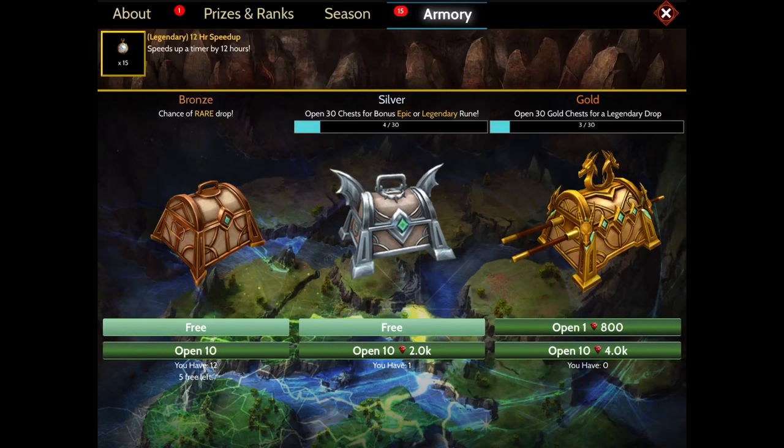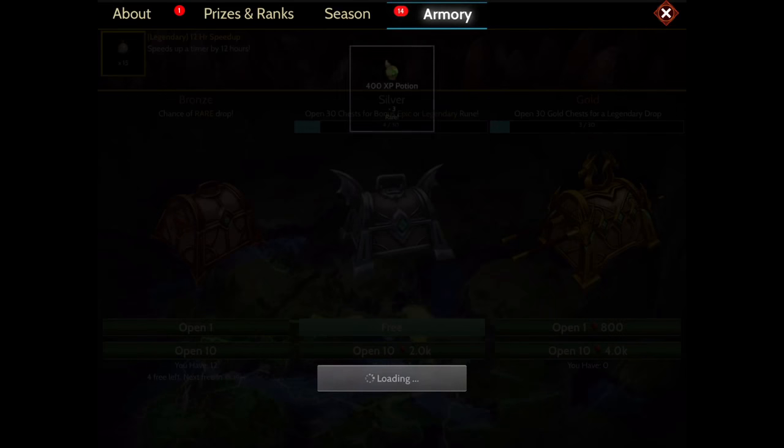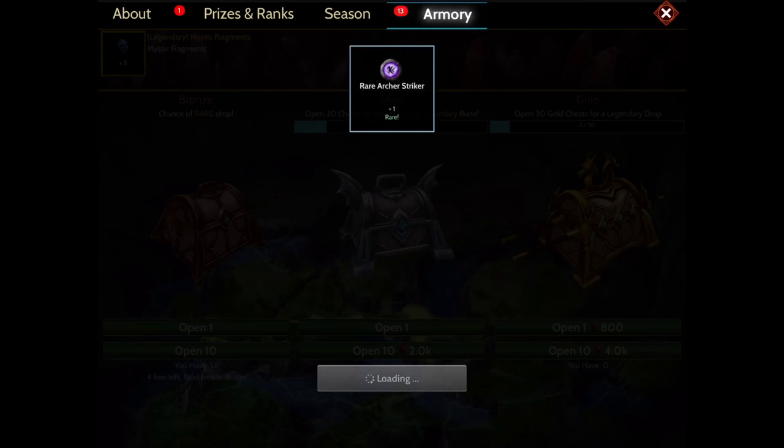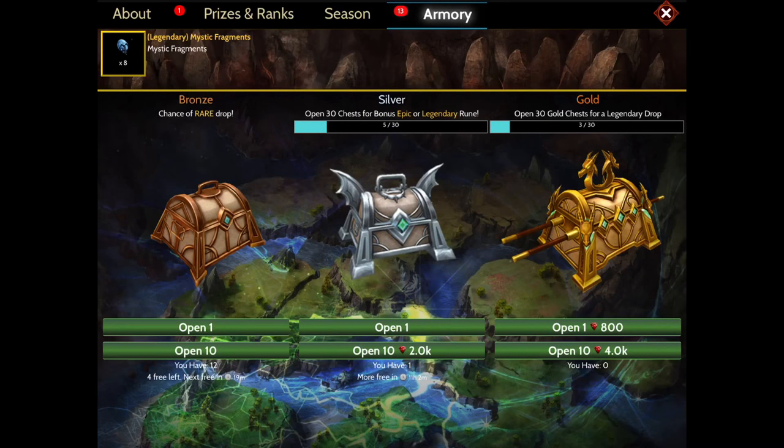Let's go ahead and claim one now. We just claimed a bronze chest and we got some XP potions. This could be put on a dragon to help build its XP. And then let's open up a silver chest. As you see, I just got a rune. And then of course, in your gold chest, you're going to get larger prizes, but you're not going to find runes or glyphs or rune dust here.